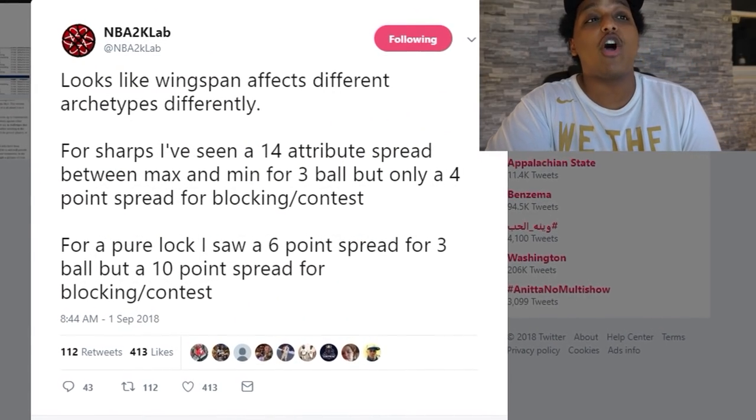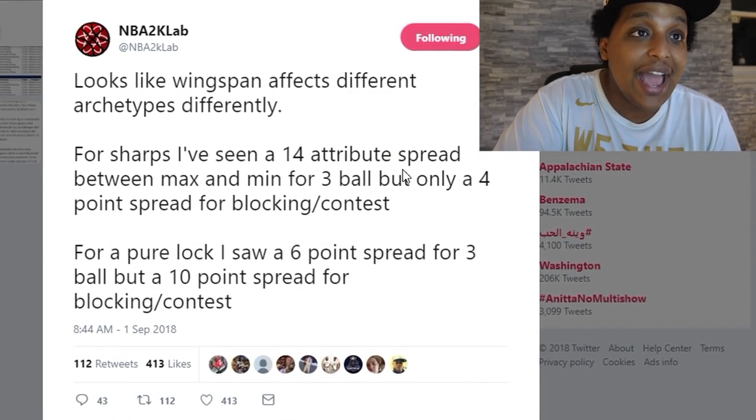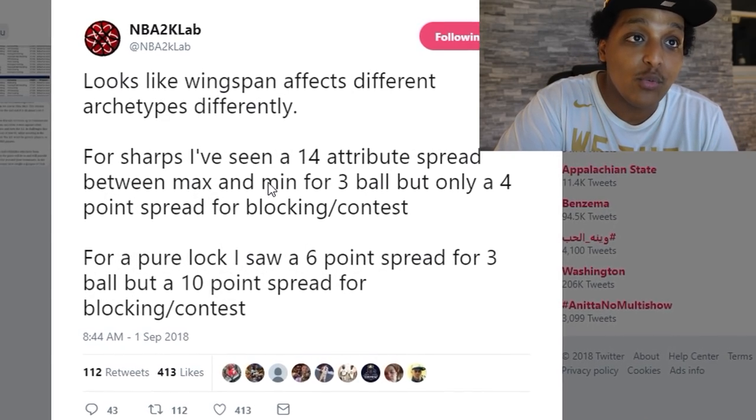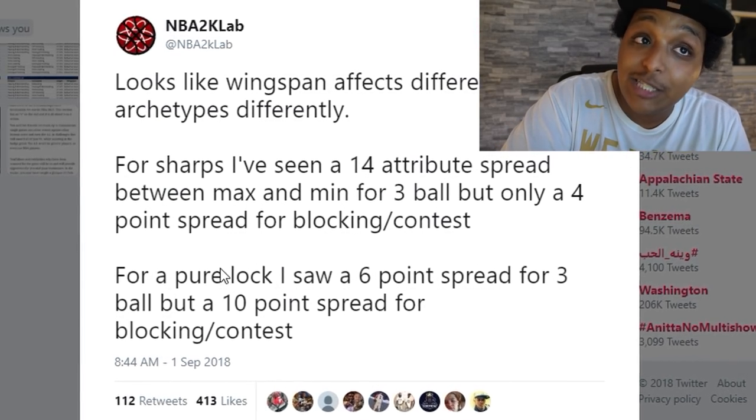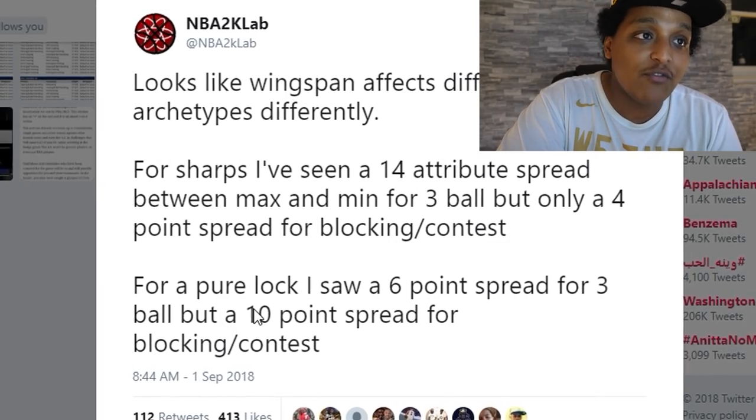Before we get to shooting and talking about why pure stretches are so bad, we have to give a little bit of context. I hit up my guys at NBA 2K Lab about wingspans this year, because it makes a massive difference, especially when it comes to shooting, but also when it comes to playmaking. They put out a tweet saying wingspans affect different archetypes differently. For sharps, there's a 14 attribute spread between max and min for 3-ball, but only a 4-point spread for blocking and contesting. For a pure lock, there's a 6-point spread for 3-ball but a 10-point spread for blocking. So while in the past wingspans were just a plus or minus 3, this year it makes a massive difference.